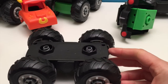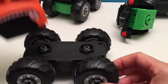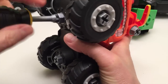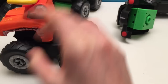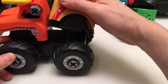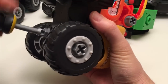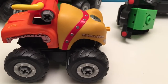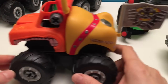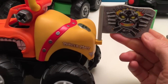Moving on - now what are we gonna do now? Let's take El Toro Loco front, give that five or six spins, and we'll take the back end of Monster Mutt. There we go - see how easy it is? There we go. Now let's put Max D's flag on that. So we have El Toro Loco front, Monster Mutt back, and Max D flag.